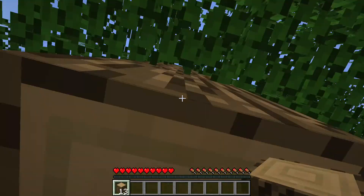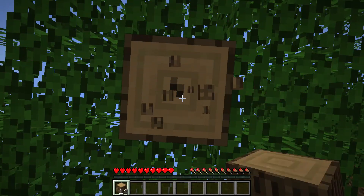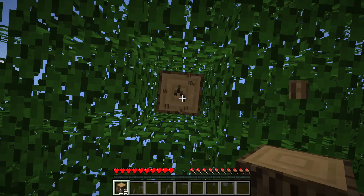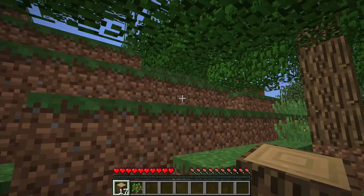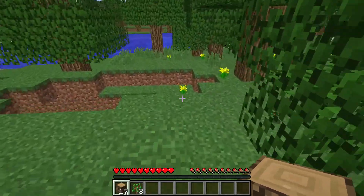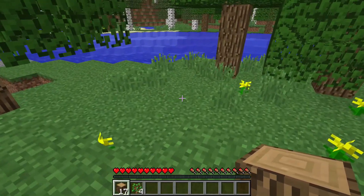I know a bit about Minecraft, but I'm still learning as I go. The other thing I don't see right now is cobblestone, but I did see a cave earlier, so I can probably go into it. I got a sapling — that's kind of cool. Another sapling, another sapling. There's probably saplings over here too. I have four now. There's a cave here, which is kind of nice.